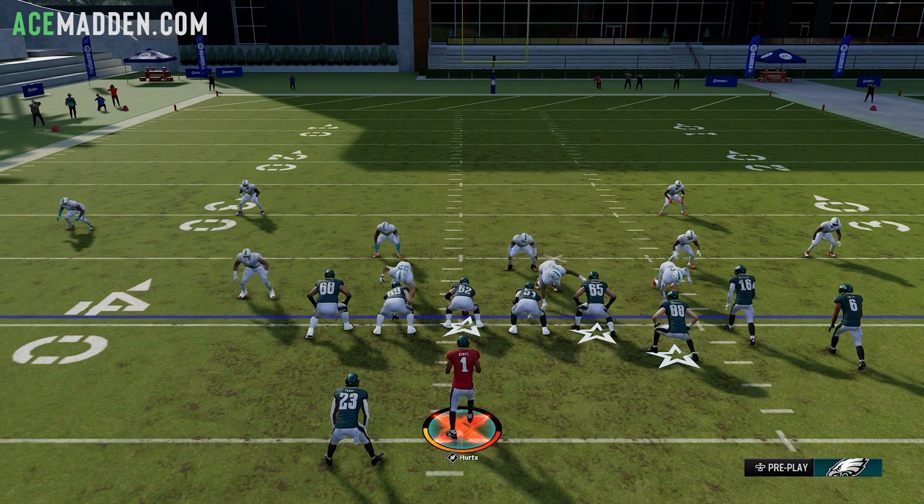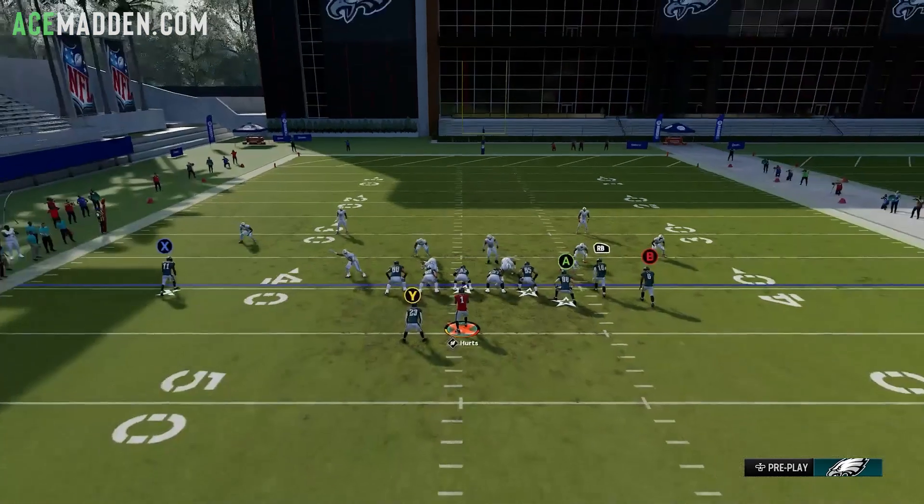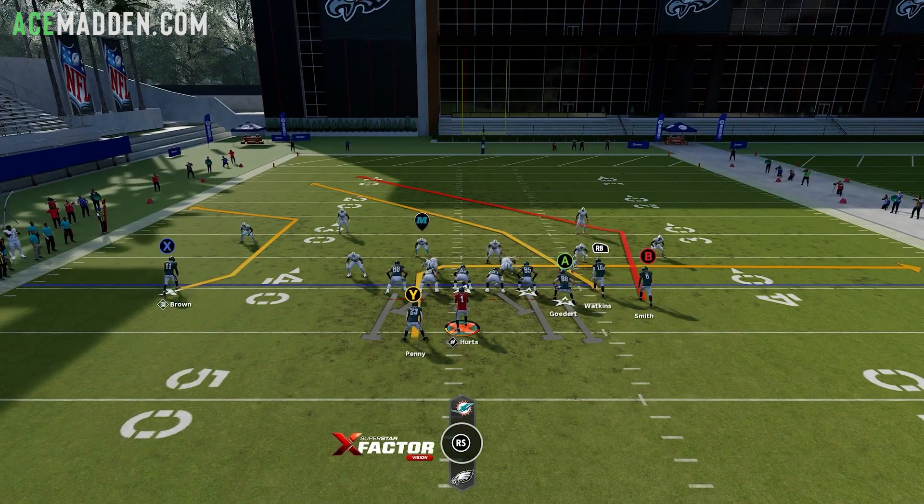For the next setup, this is more about beating man coverage — more specifically, a cover zero. Somebody who's spam blitzing you all game and you want to get them out of it, force them to make adjustments. What we're going to do is block our tight end, which is going to pick up a large majority of blitzes. If they use the loop blitz, sometimes it's going to come in randomly — that's just the nature of it. I don't have a full pass protection for that yet, I'm still labbing it. But for now, just block your tight end.